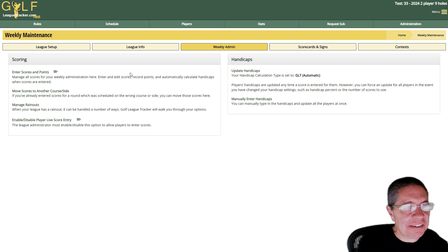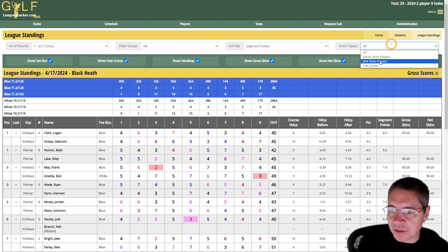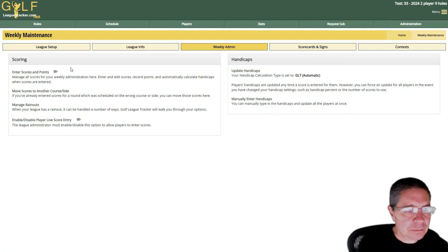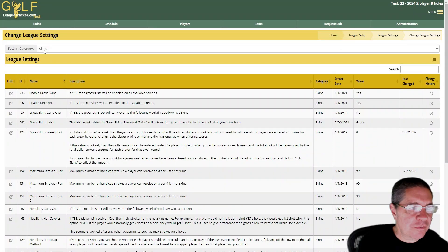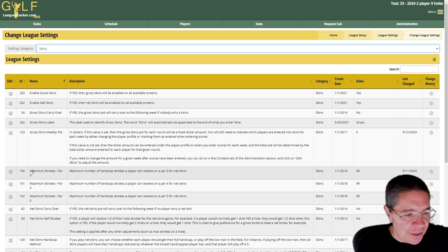Now let's look at some net skins options. Under league standings there's a legend that talks about the different rules set up that affect the skins calculation. We go to admin, league setup, league settings, change league settings, and from the settings category choose skins — that makes it easier to find the settings you're looking for. We'll go over some of the more common options here.